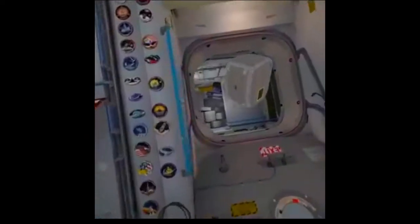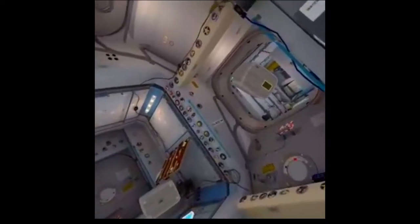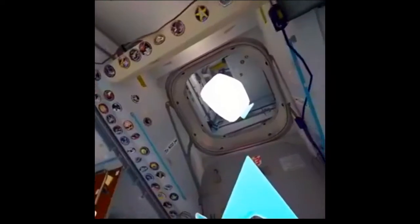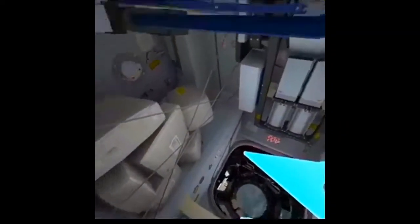It looks like some cargo is loose and is blocking the hatch to Node 3. Take the cargo bag and put it in storage. Go ahead and carry the bag forward into the module, where there's storage space for supplies. Now secure the bag. You can leave it in the empty space with the rest of the cargo. Things have a tendency to get loose on station, so it's important to make sure nothing is lost.